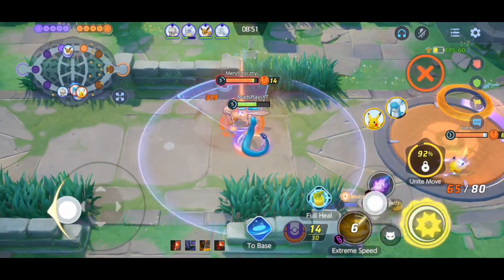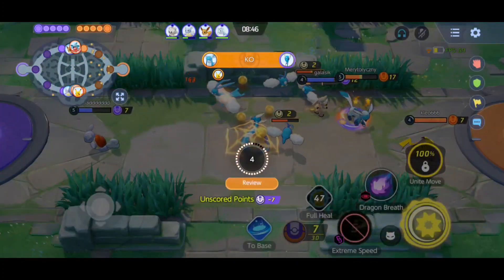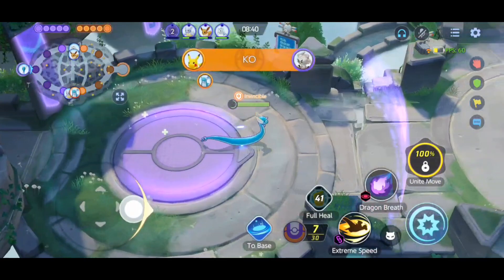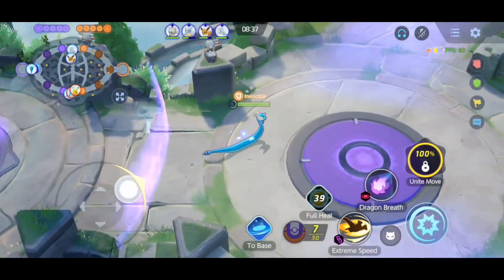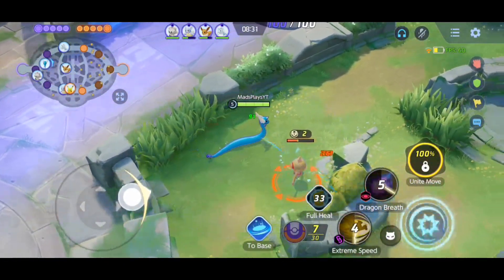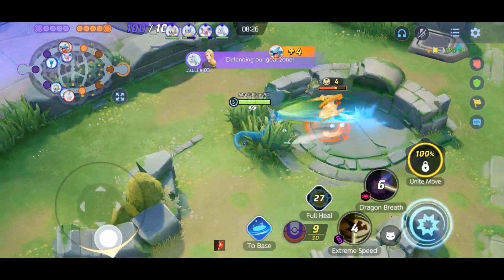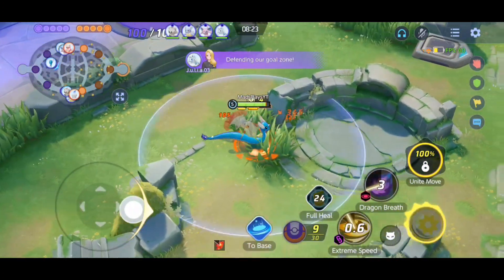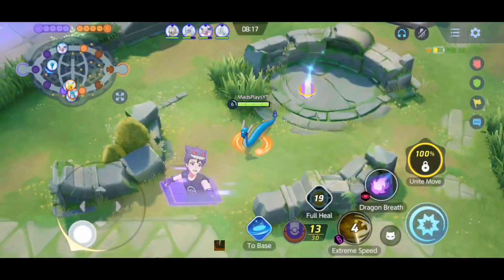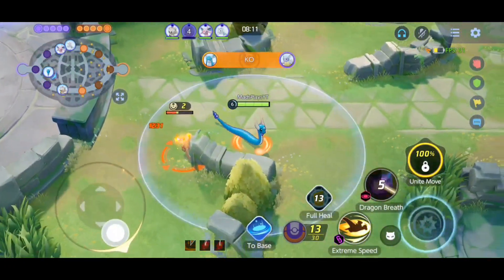So we are taking the bottom path. Yeah, I am going down because I had no mobility whatsoever. I am running Full Heal, but you can actually try an Eject Button as well to get out of situations like this. Remember, you don't have any mobility to escape, but Full Heal is actually going to be more useful in some of our upcoming fights. My recommendation is to go with the Full Heal.